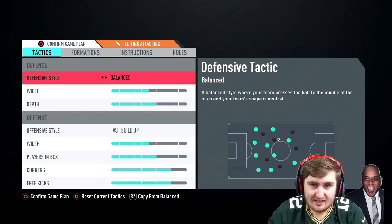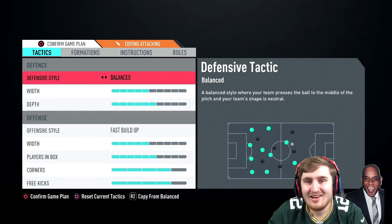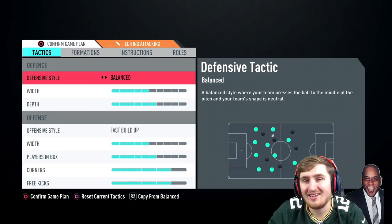Balanced: this is kind of a combination of press on heavy touch and drop back. The team don't press too much in this, but you can still press in it. I like this one and think it's pretty useful. This is what I start in.